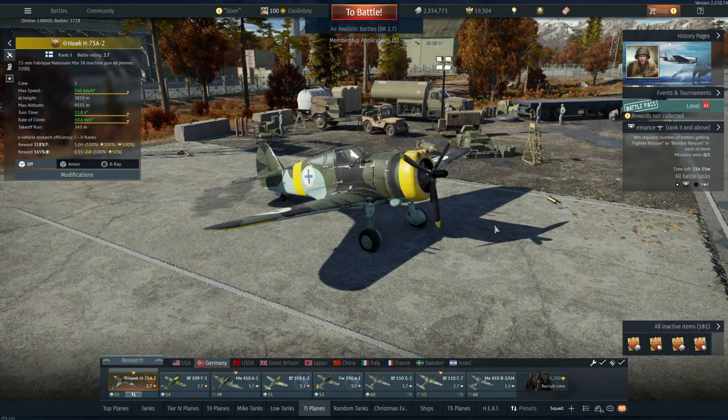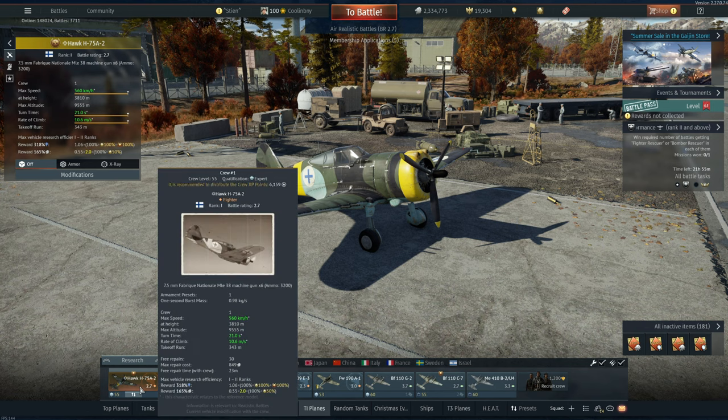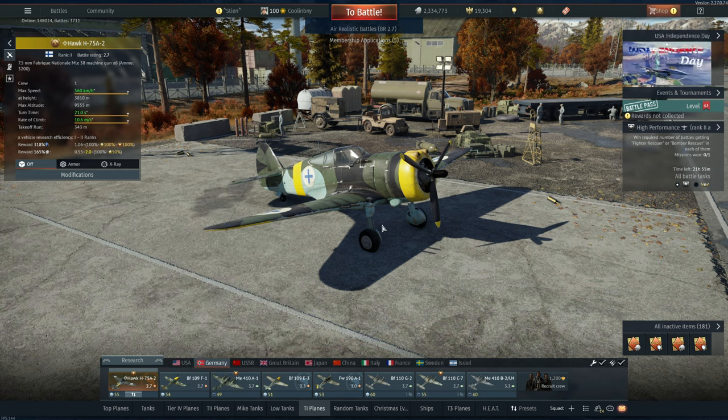Hey everyone, Tankenstein here. In this video I've got gameplay for the Hawk H75A2, currently a Rank 1, Battle Rating 2.7 premium fighter aircraft in the German air tech tree. It's currently only available through the marketplace, sitting at around 60 GJN.